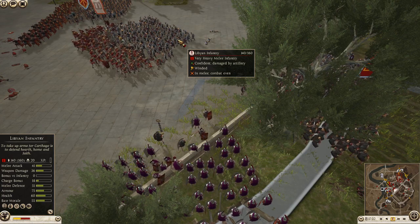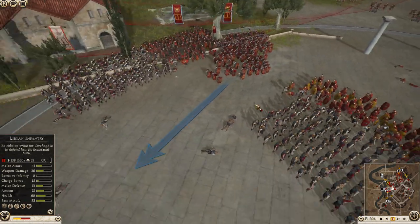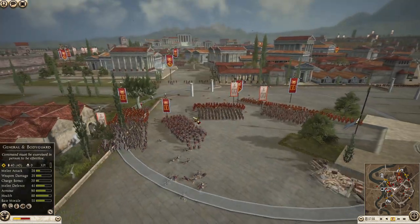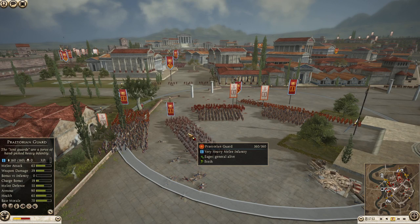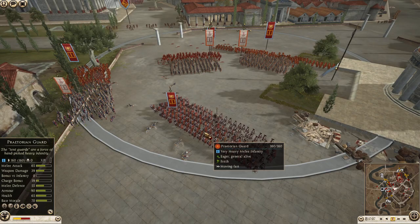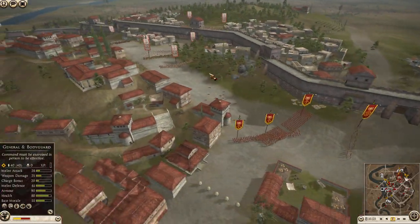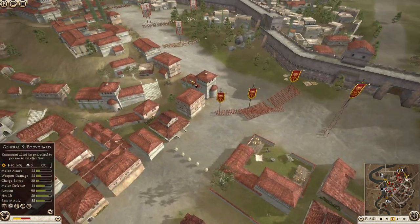Libyan Infantry charging in. Legionnaires fighting there, and Hastati just charging in, creating a flank for the Praetorian Guard. This is how you know Praetorian Guard are one of the best units in the game - look at them now, they're just jumping off the wall and charging into that Libyan Infantry from the flank. That's going to do damage. There was a gap big enough for them to walk in twice over, and now they can just cycle charge anything from the rear. They don't have much of a charge bonus but they have 65 melee attack and 39 weapon damage, with 5 armor piercing.